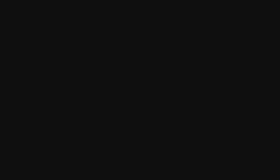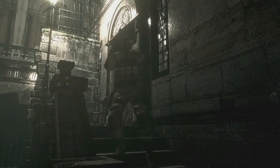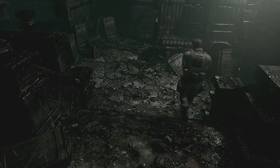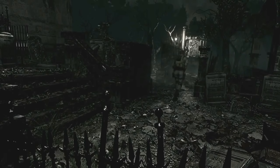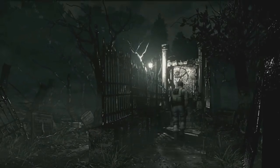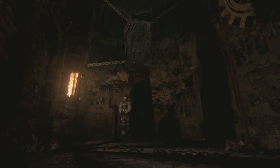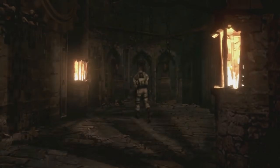The extra development time and storage capacity of the GameCube allowed Capcom to add in areas and characters that had previously been dropped. For example, the graveyard that was originally intended for the PlayStation version was finally made real, as well as larger outdoor areas and an expanded tunnel system beneath the mansion grounds for the player to explore. Another addition is a subplot involving the character Lisa Trevor, the mutated daughter of the mansion's original owner, who now stalks the tunnel system in search of her dead mother.